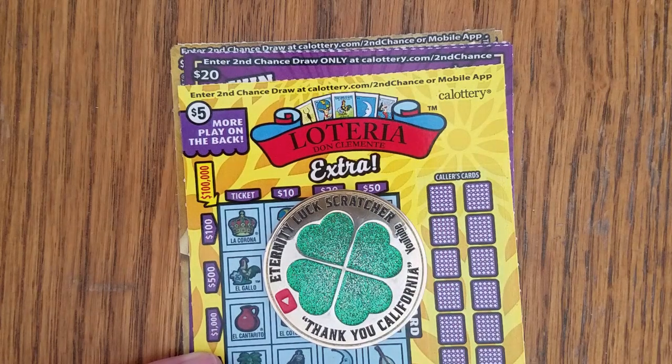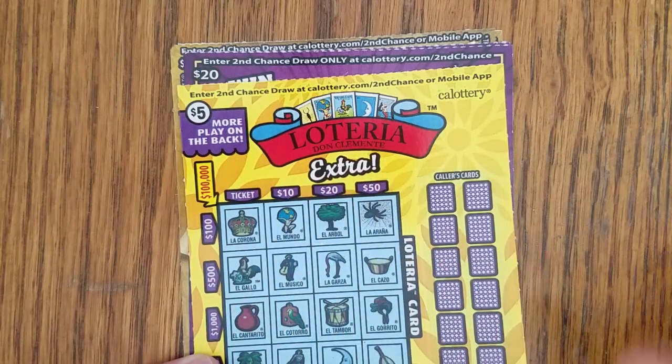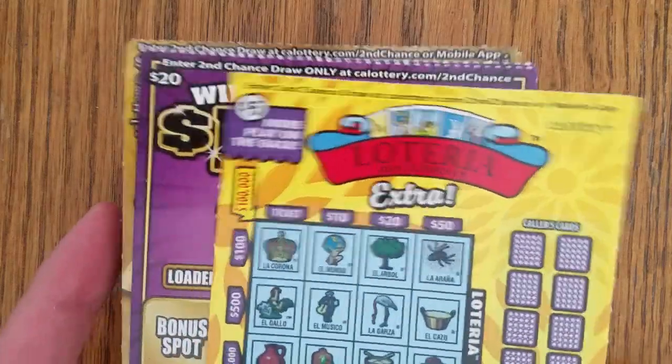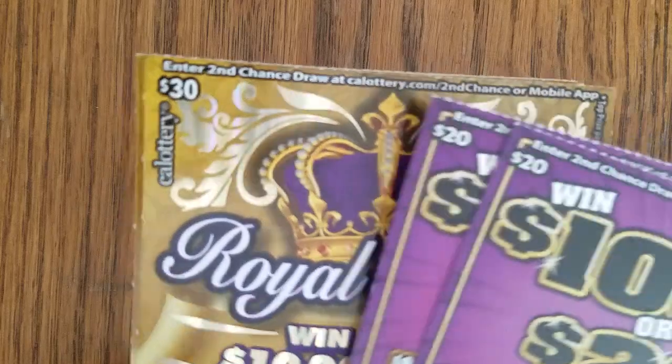Hello, Dave here. Five scratchers to scratch — $105 worth of scratchers. I've got my friend Eternity's Coin, I've got a Lotteria, two of these $100 or $200, and two of the Royal Riches.